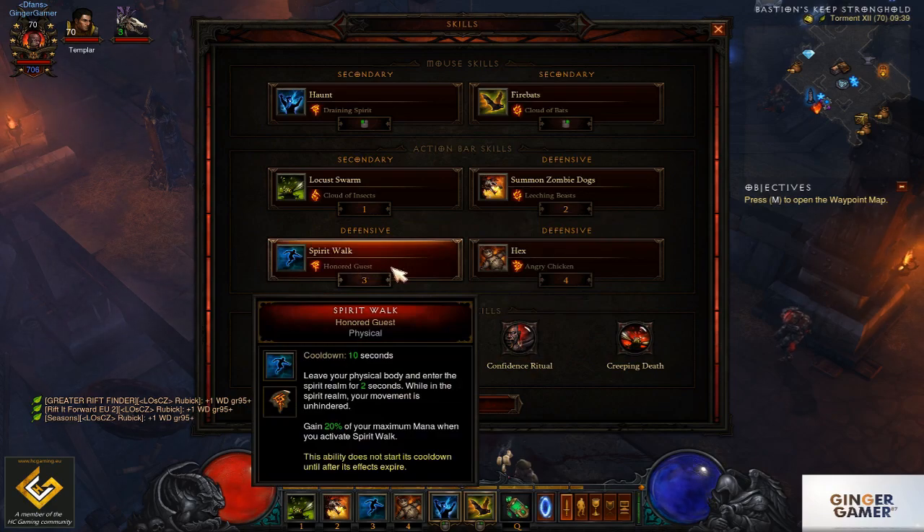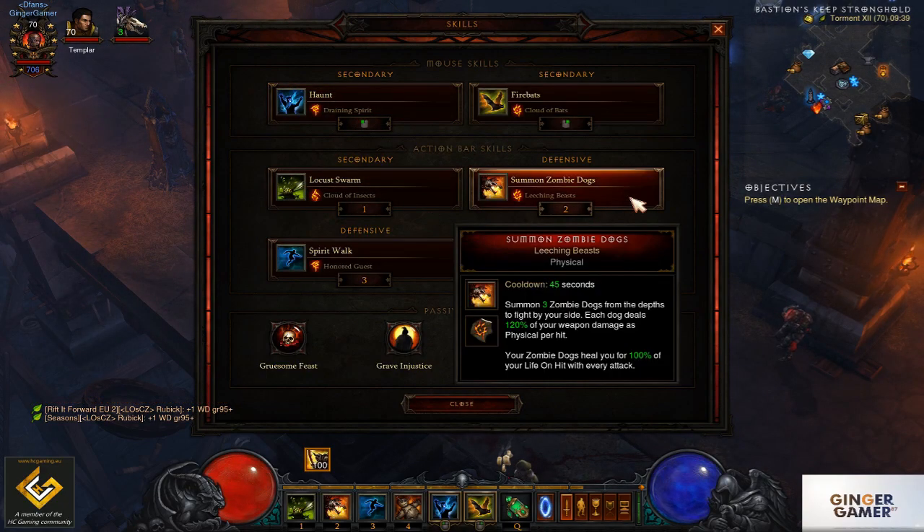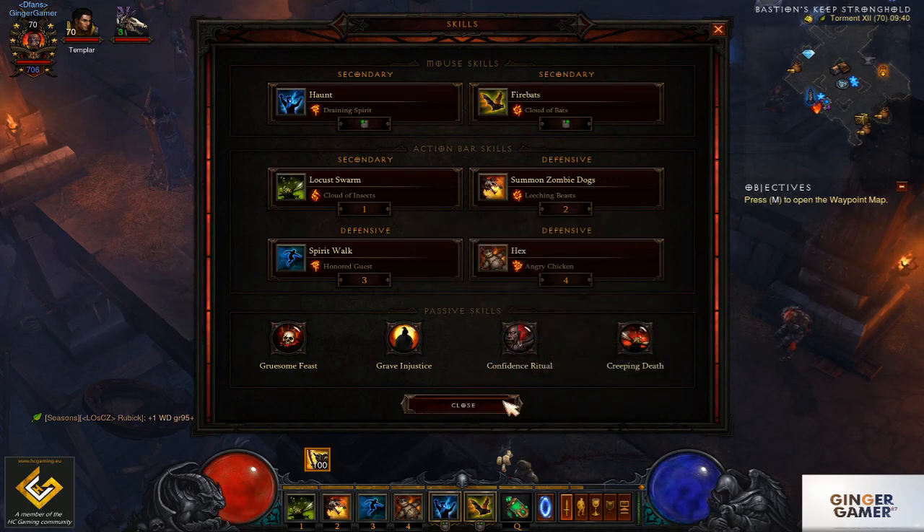Spirit Walk will go with Honour's Guest just to get that mana back. Draining Spirits just to keep the mana going as well. Summon Zombie Dogs with Leeching Beasts just to heal you with their hits. And then obviously Angry Chicken in the Hex rune.